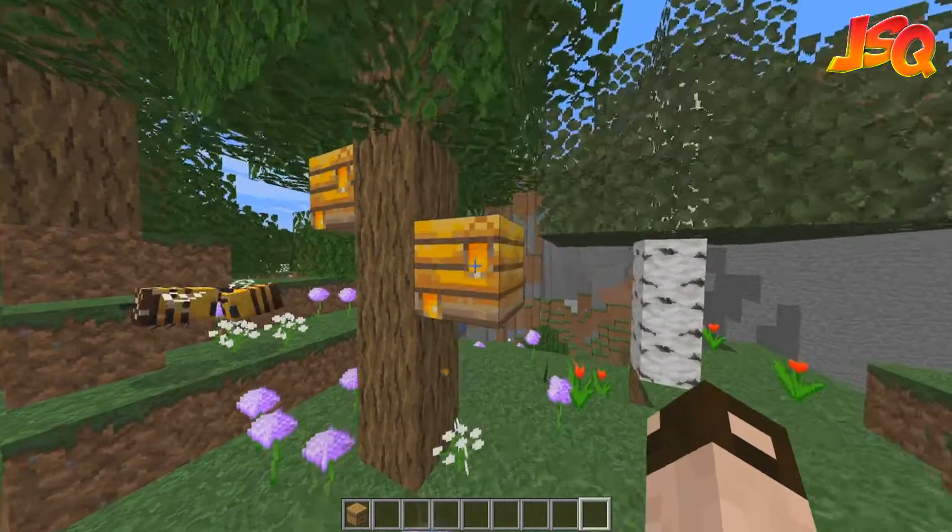These three are ready to harvest now, which I prepared earlier. If you don't want them to get aggravated when you harvest them, you have to put a campfire underneath — that will keep the bees inside. If we start with a honeycomb and right-click on there, it'll give us three honeycombs and it hasn't actually aggravated the bees. Another way to get it is into a honey bottle.